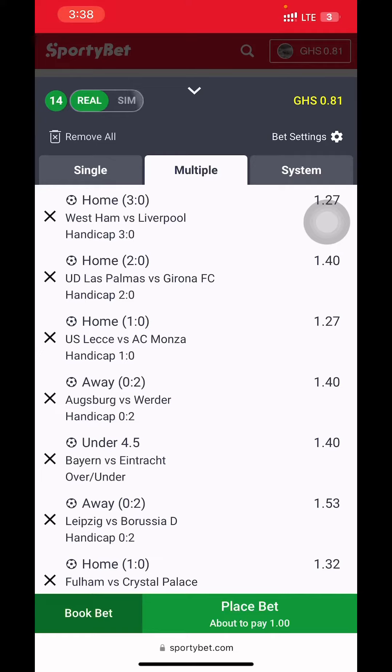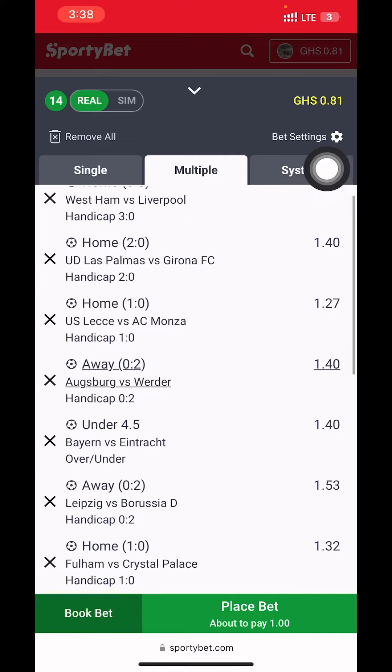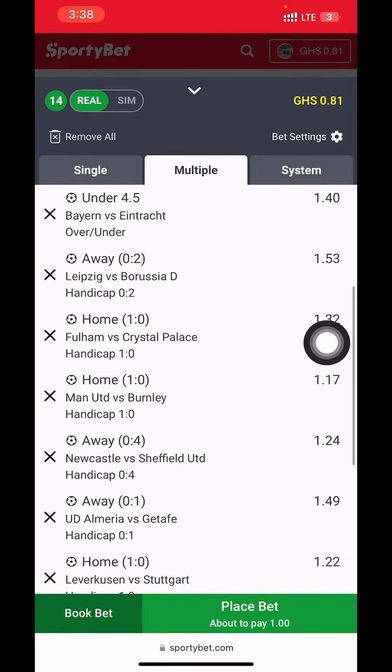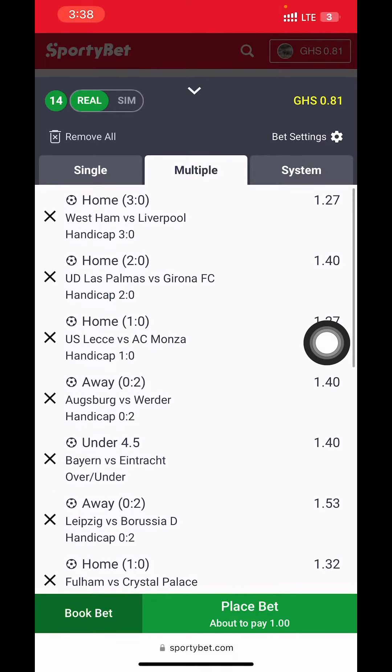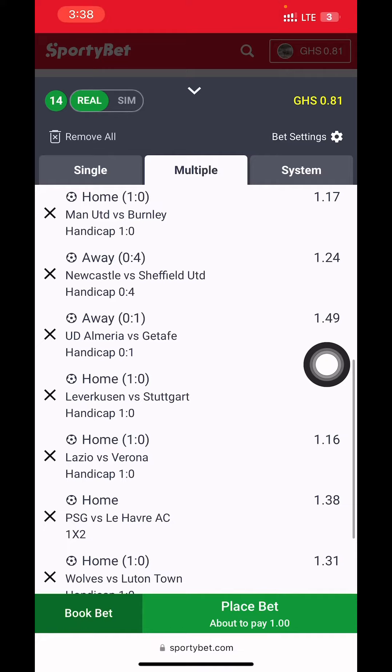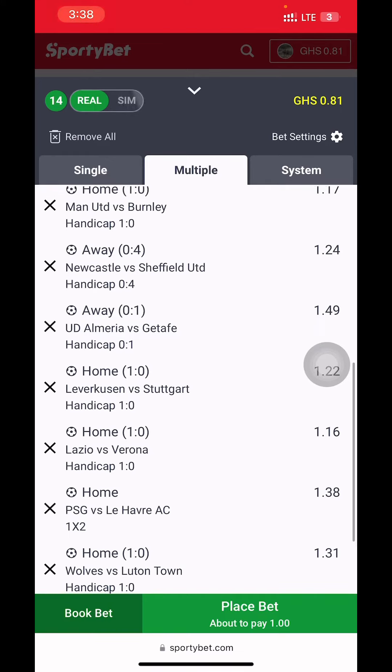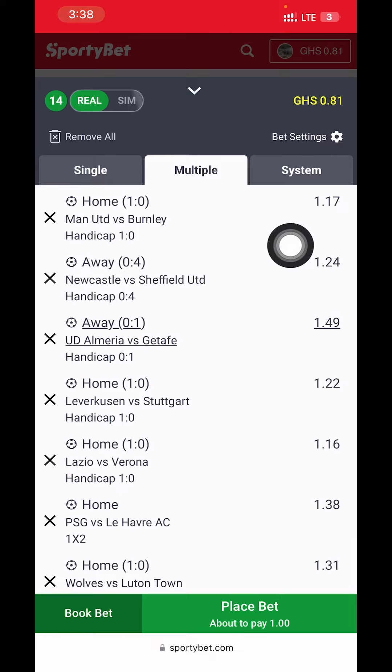In this video I have 50 plus odds for today's Saturday. There are 14 selections from Sportybet Ghana — with winning bonus and everything you get around 64 or so. These are the first seven games, from Liverpool Western versus Liverpool to Fulham versus Crystal Palace, and these are the second seven games. All the matches are handicapped, making it 14 total.